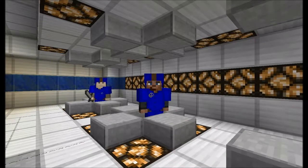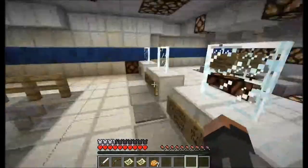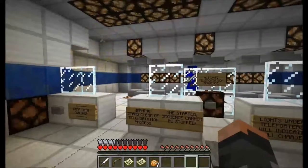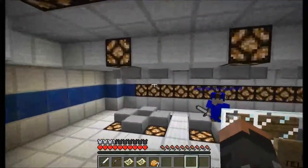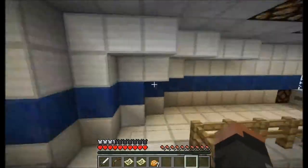Hello, Spaz Cadets. As you can see, we're in the Transporter Room. With this room, you can send any team of up to three people onto either your ship or the enemy's ship.